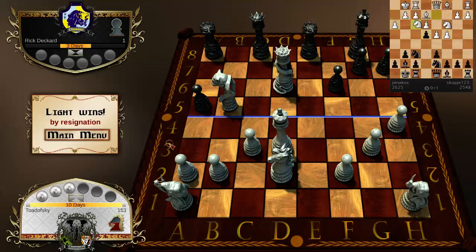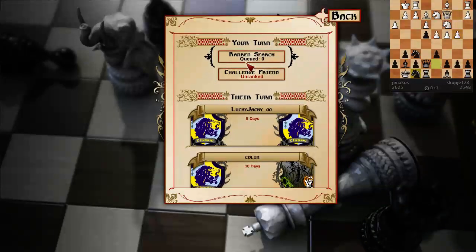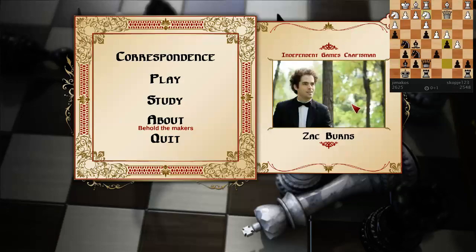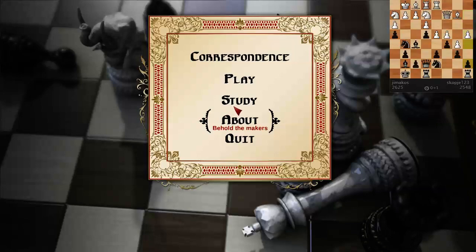Stockfish itself doesn't play Atomic Chess — I had to improve it to play Atomic. These pieces are ugly because this is Chess 2, a variant of the standard chess game designed by David Serlin, and maintained and developed by these fellows.